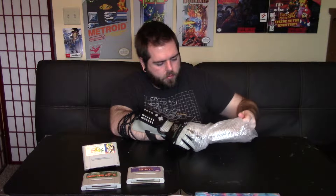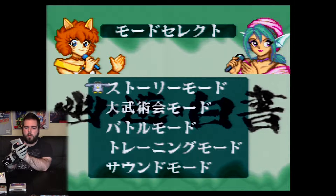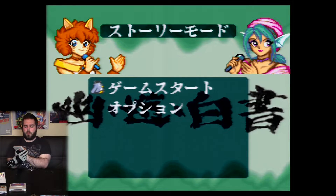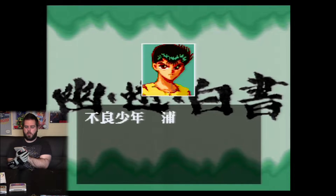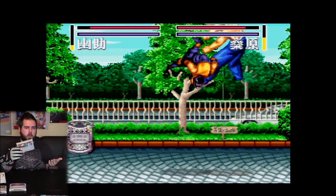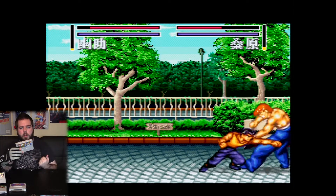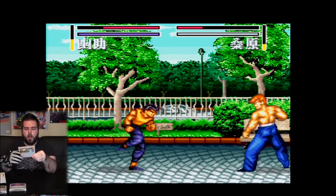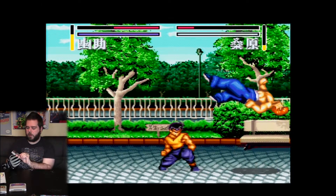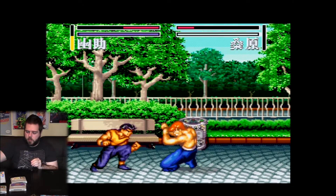I do want to check out the puzzle one later too — it was a hard choice between this and the puzzle game, so I went with the fighting one. The next game is Yu Yu Hakusho 2 by Namco, or Namcot — I'm not sure if the T is silent. I have some other Famicom games by Namco with the T at the end and I'm curious about that. Anyway, it's a fighting game based on the anime and manga series Yu Yu Hakusho, which is one of my favorites. It's about a boy who dies at the very start — not a spoiler — becomes a ghost, becomes a spirit detective, and learns fighting moves. I'm really excited to play this one.